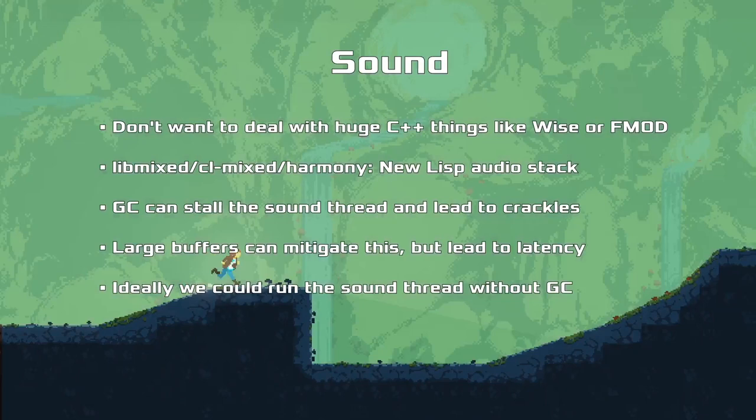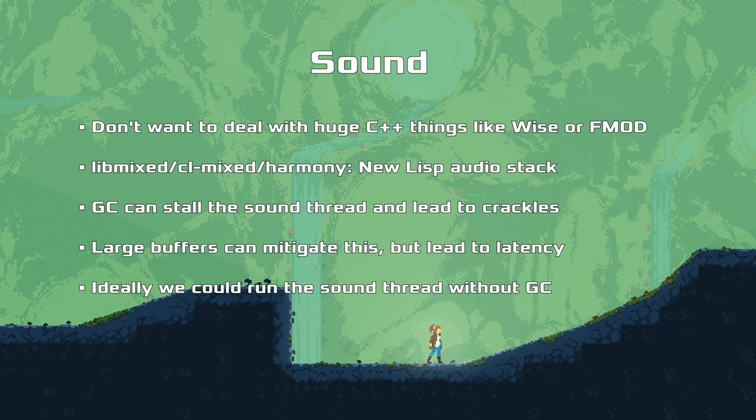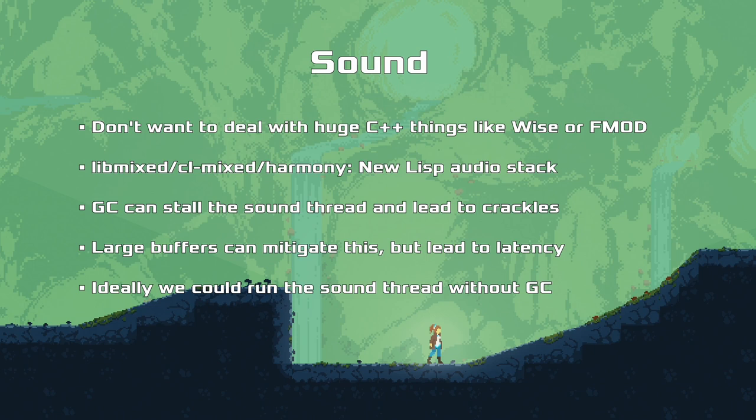For sound, the usual solution in games is to use WISE or FMOD - two big sound packages - but both are huge C++ blobs, and when we started out both were not available for free. So we implemented libmix, which is a small C core to just do audio mixing and effects processing. Then we have clmix, which is a Lisp library on top of that, which implements decoding from sound files and encoding to the operating system. We implemented a bunch of different outputs for all platforms directly in Lisp, so you can output sound directly, and at some point you could also replace libmix if you can make it fast enough.